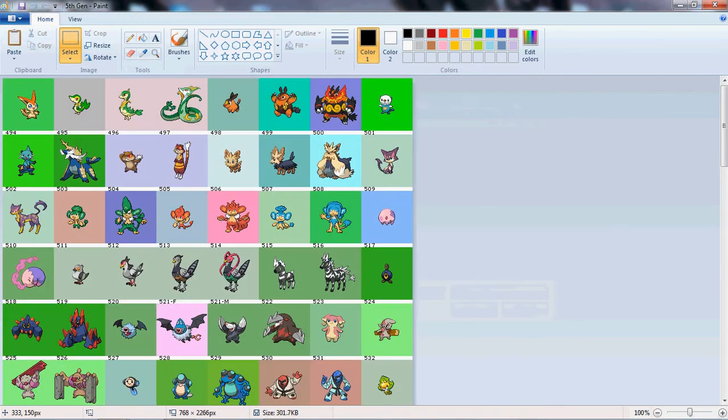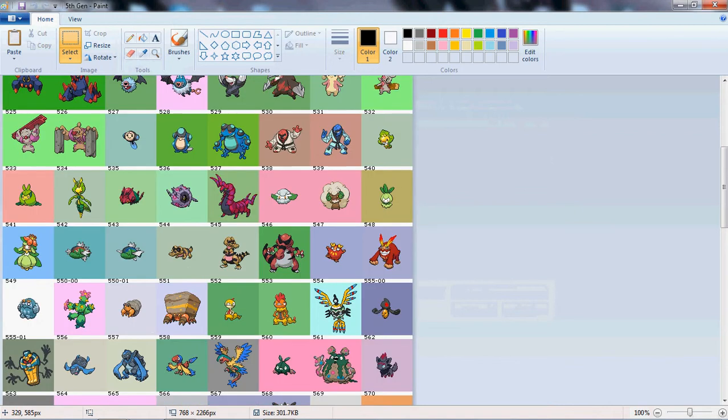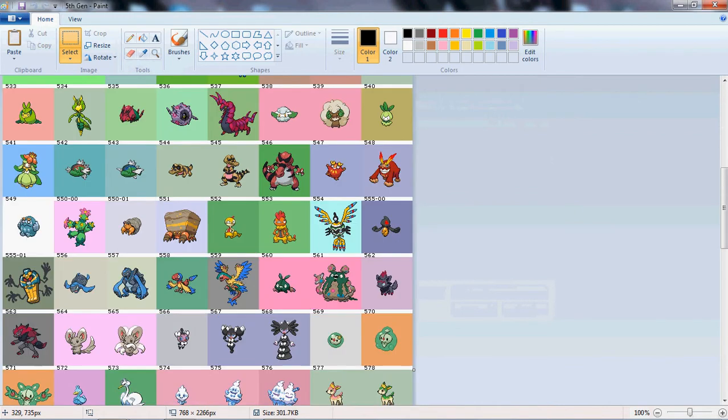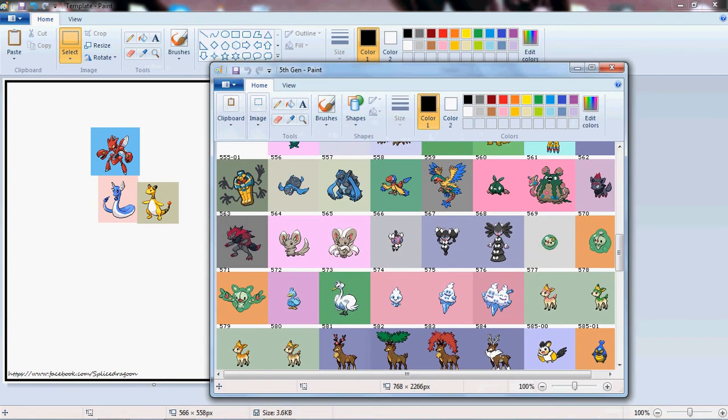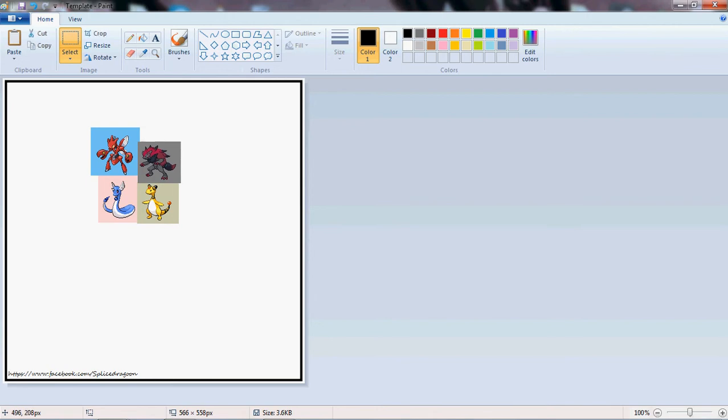Can't find that anywhere. Got one more to go. We can use the tail here, or the head for this body, make the gem, can use the Scizor hands and claws here. We can use this mane. Alright, zoom in over here.